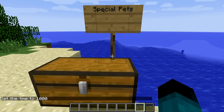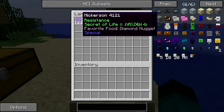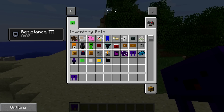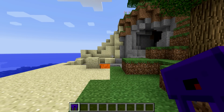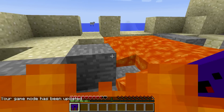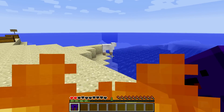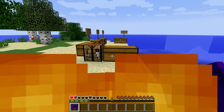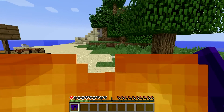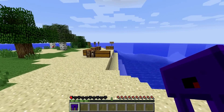Now for our special pets which all have very unique abilities. The first is Microson, whose favorite food is the diamond nugget, making him a bit more expensive. He gives you consistent resistance three and the secret of life. Testing it in survival with fire damage, he appears to regenerate you just above one heart - but the exact mechanic of the secret of life remains unclear.